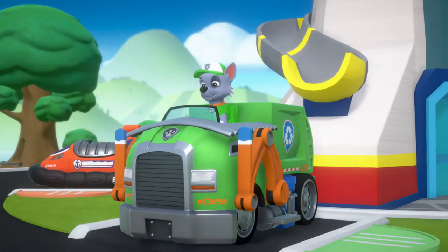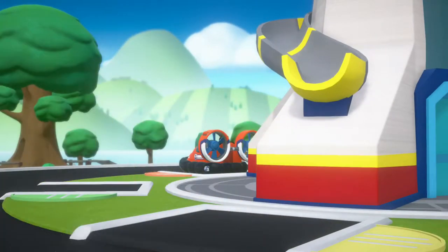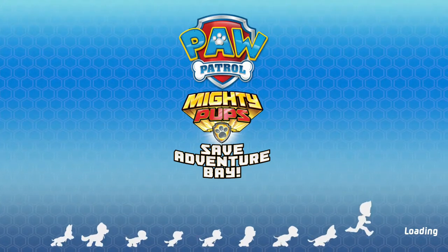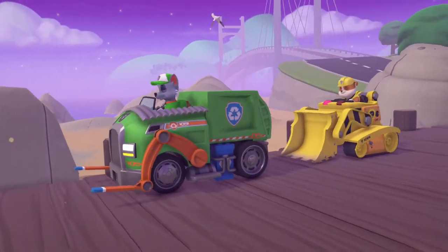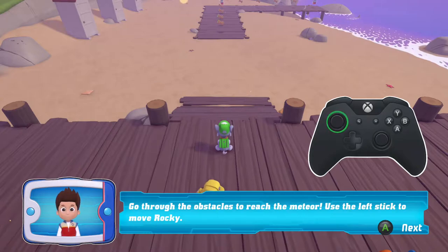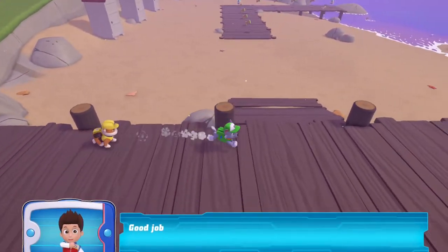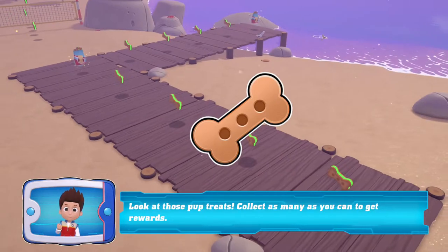Rocky! Rubble! Go through the obstacles! Use the left stick to reach the meteor! Use the left stick to move Rocky! Good job! Look at those pup treats! Collect as many as you can to get a reward!